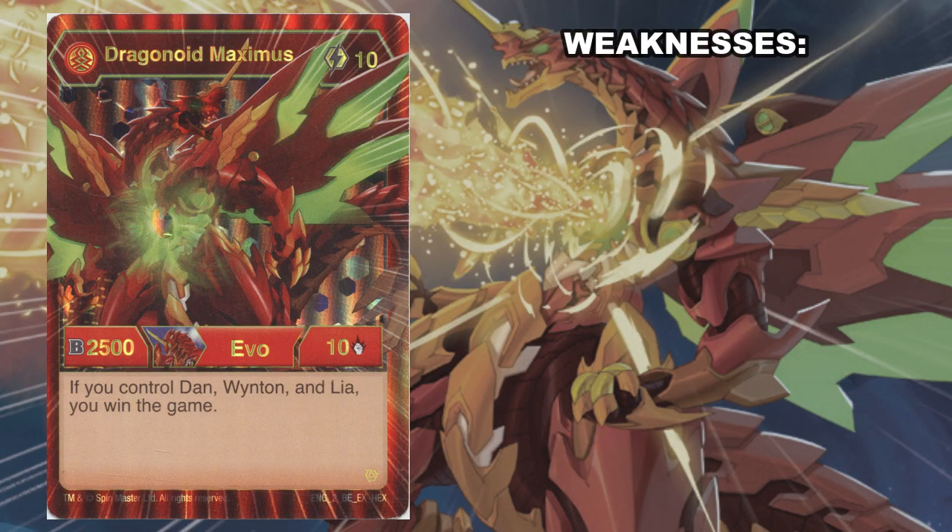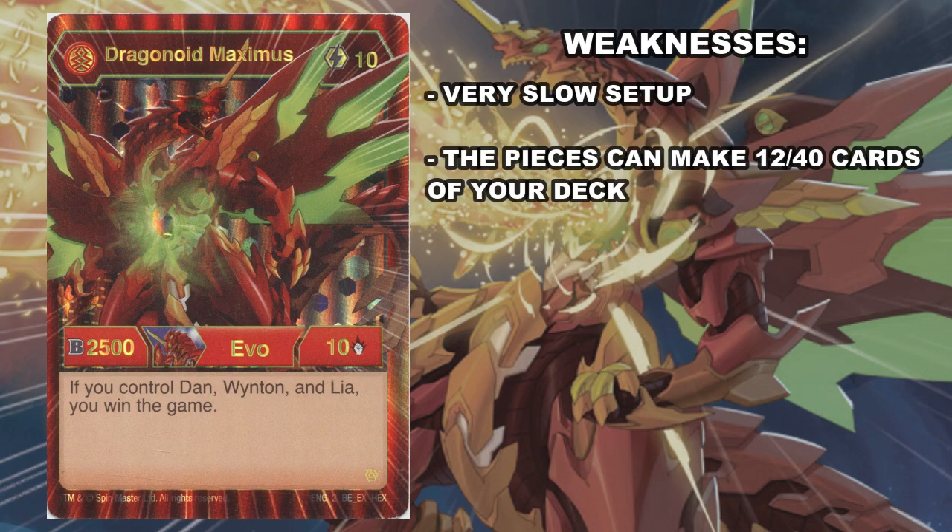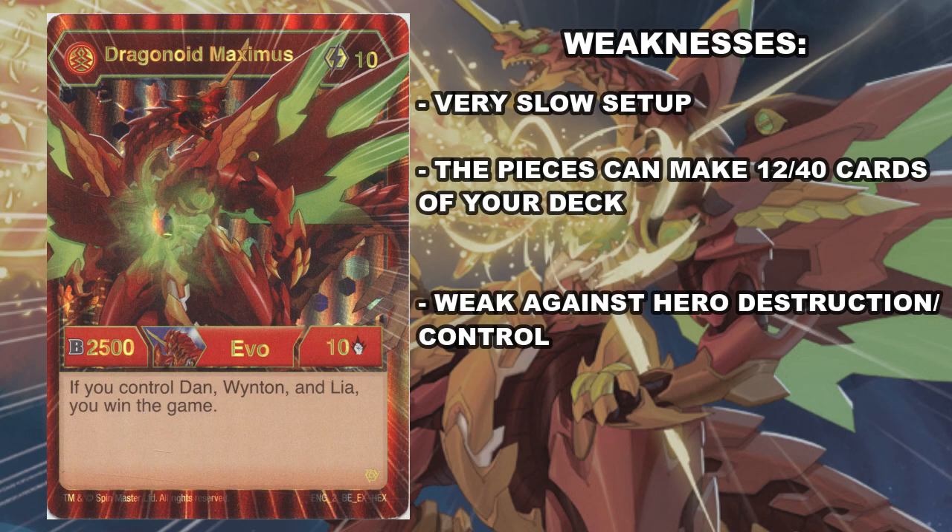Now that's not to say that Dragonoid Maximus is totally busted — there are some weaknesses. It can be pretty slow to set up because you require a total of four cards to get into play. Even then there is no guarantee you will achieve it because of the life decking in this game. Your heroes might end up in the drop zone before you get the setup in your hand. Dragonoid Maximus and its setup potentially takes up 30% of your overall deck, which doesn't leave you with many options, and cards that destroy or control heroes as well as evil destruction cards are going to be very strong against this deck.